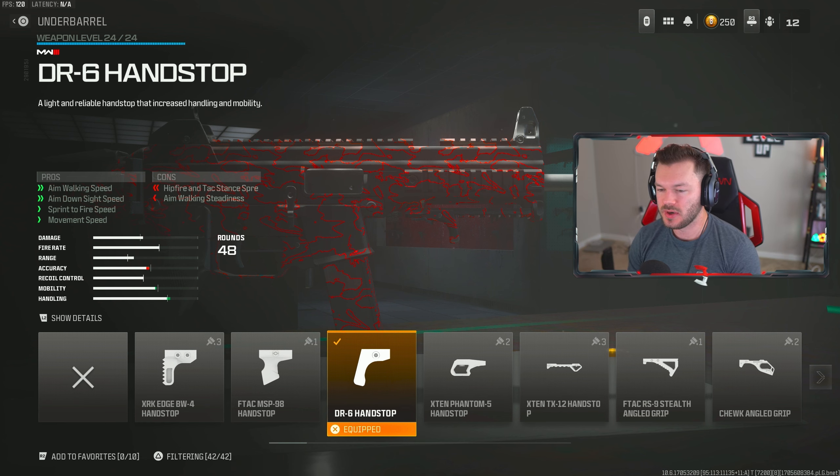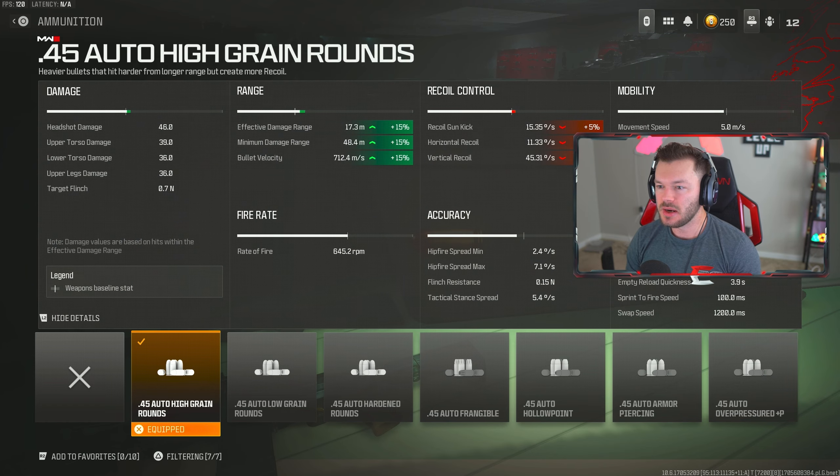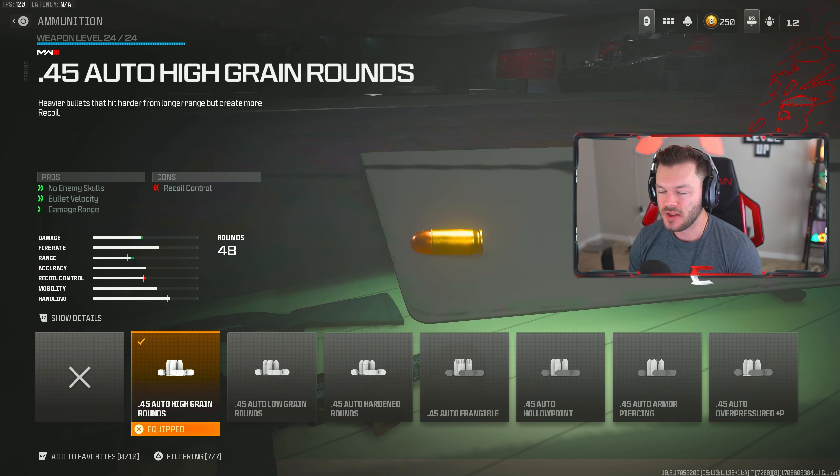We're throwing in the DR6 Hand Stop, which totally helps with our overall movement capabilities — no recoil control here, just movement speed, ADS speed, sprint to fire, and of course movement speed. Fantastic things to have on an SMG. Then we're throwing on the .45 Auto High Grain Rounds, giving no enemy skulls but more importantly that increase in bullet velocity and damage range. Your effective damage range gets pushed out 15%, almost to that 20 meter mark — so you'll be effective even outside the range where the Swarm would be effective, and you'll be downing people a little quicker.